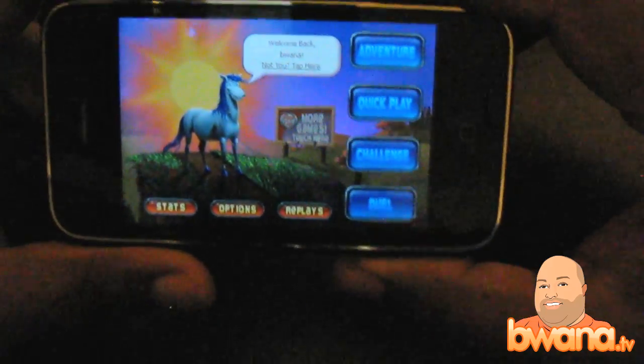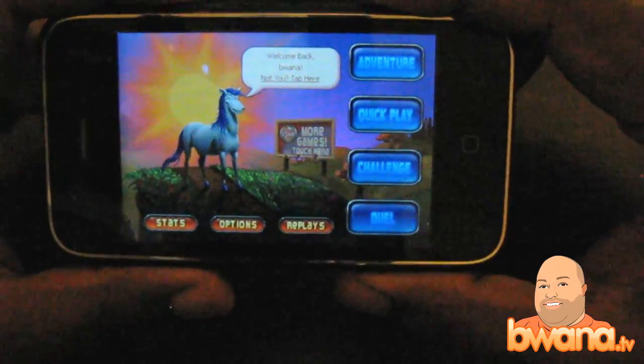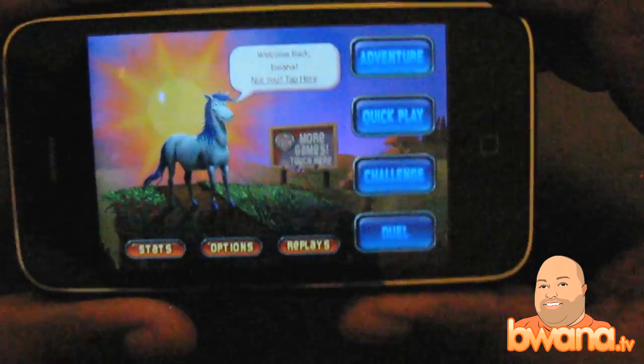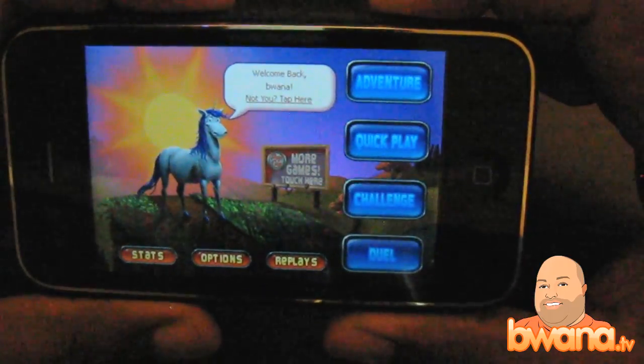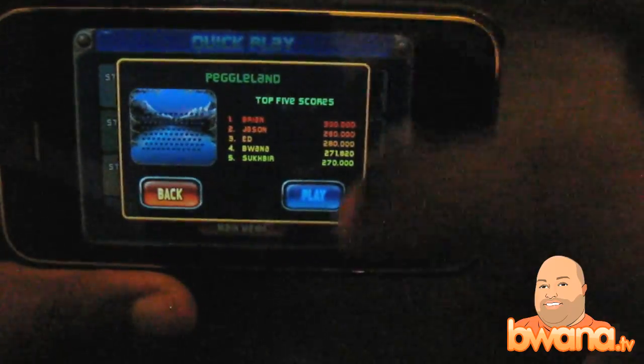Here is this unicorn guy and he's telling me welcome back. You can play several modes in Peggle. The basic premise and goal is to remove certain colored pegs from the screen. I'm going to do a quick play and pick one of the easier stages.